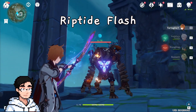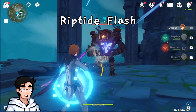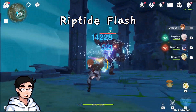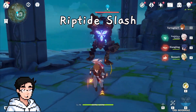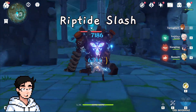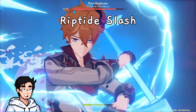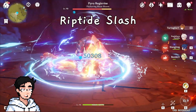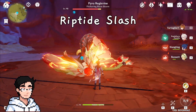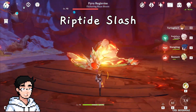Riptide Flash is the effect that you get when you use a charged attack in both stances on a marked target. This does 3 hits of AOE damage and is considered normal attack damage. Riptide Slash is the effect that you get after hitting a marked enemy with your normal attacks in melee stance, which deals AOE hydro damage, considered as elemental skill damage. Riptide Blast is what you get if you use your melee elemental burst — this clears the Riptide status, removing the mark, but does AOE hydro damage, and is considered burst damage.